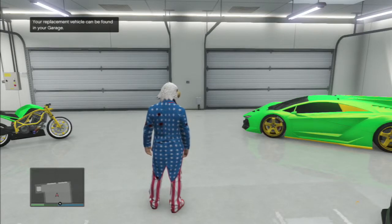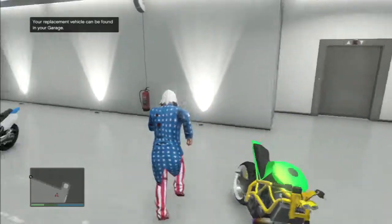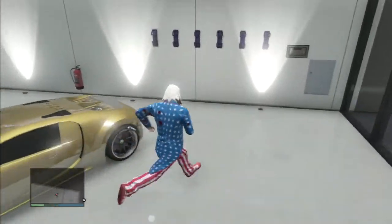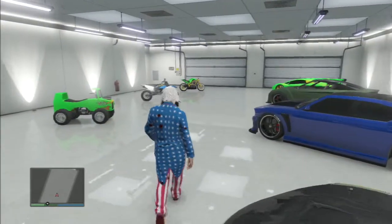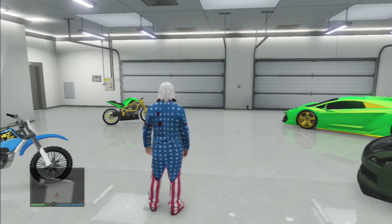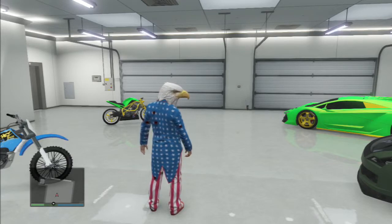Hey everybody, it's the Barbecues here, bringing you a money glitch after patch 1.15. For starters, the person doing the money glitch first needs to go into their garage, and then the person that's going to help them do the money glitch needs to buzz in. The glitch does not work unless the person buzzes in.